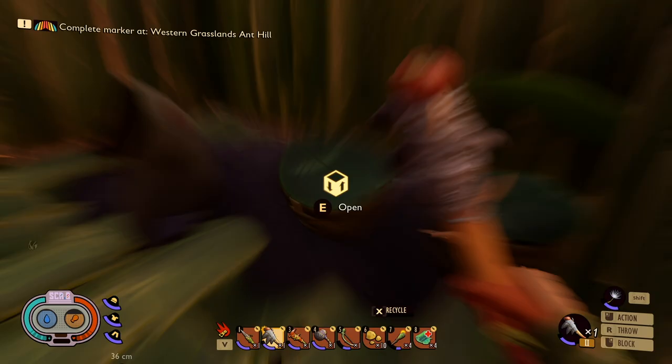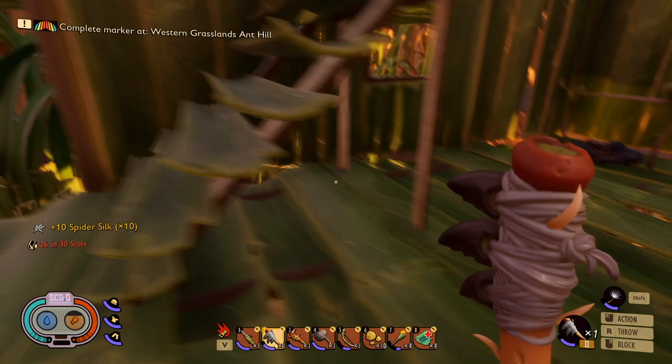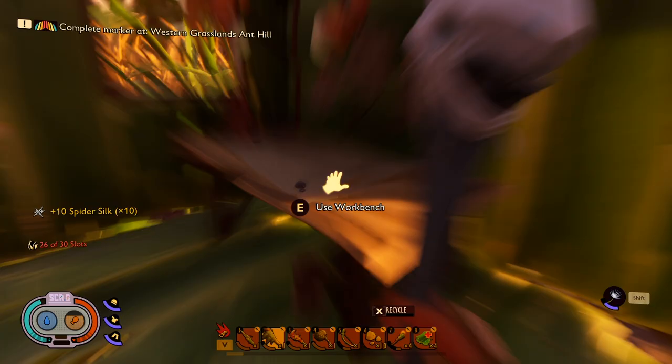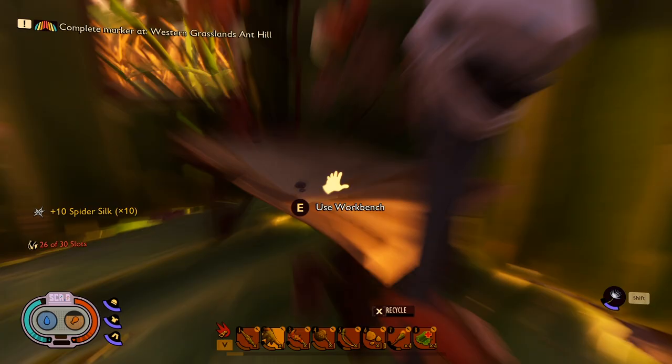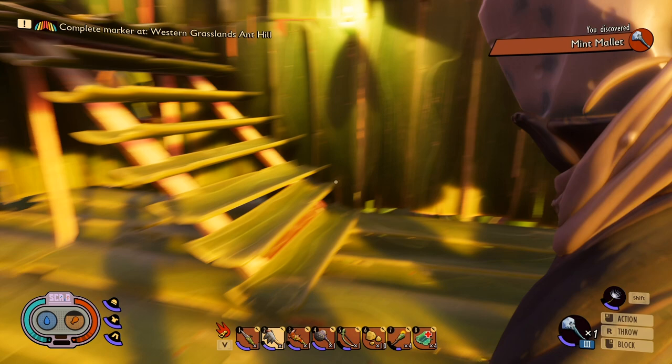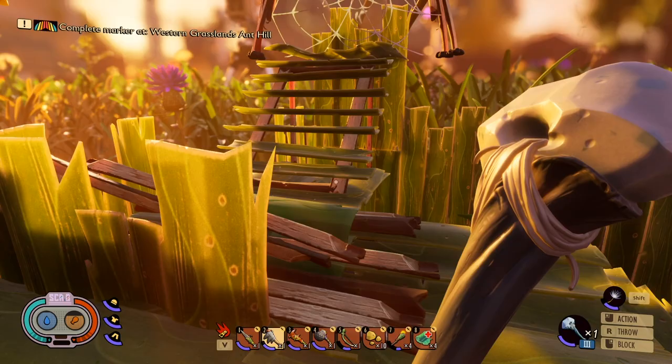Let's get our spider silk. I got enough! Craft me up that freaking epic mint mallet. Oh my gosh — look at that thing! Woohoo! That's nice. Got the mint mallet. Look at the mint effect on it — it's so cool with the mint.